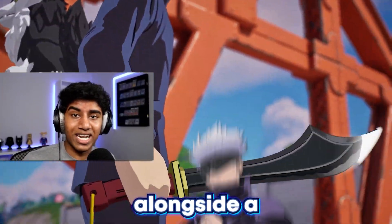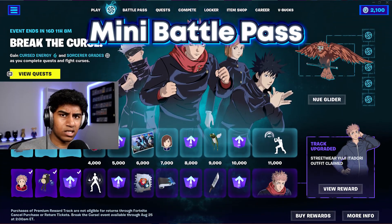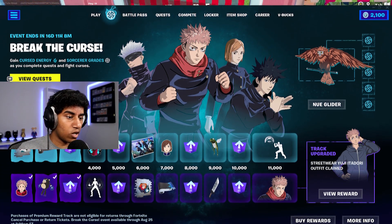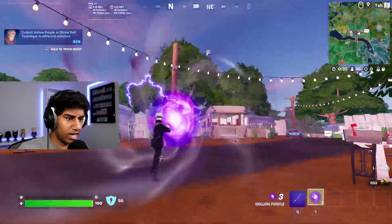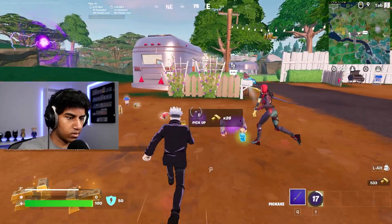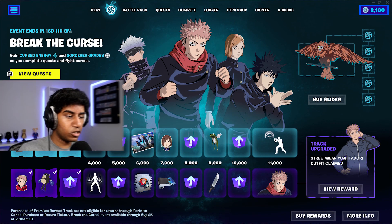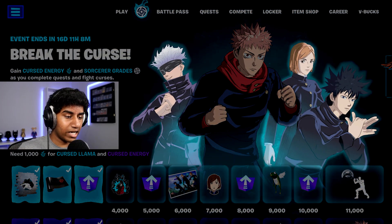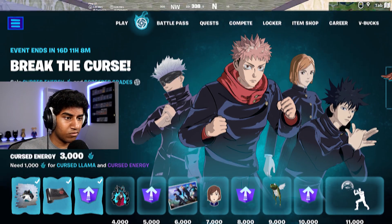Jujutsu Kaisen is now in Fortnite and it comes alongside a massive update. Today we've been taking a look at everything new, starting with the mini battle pass. Similar to Star Wars and Dragon Ball, Jujutsu Kaisen also comes with a mini battle pass. There is a total of four skins, three of which are in the item shop and one of which you can unlock by getting the premium battle pass for a thousand V-Bucks.